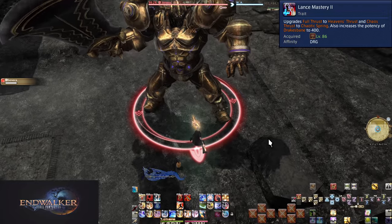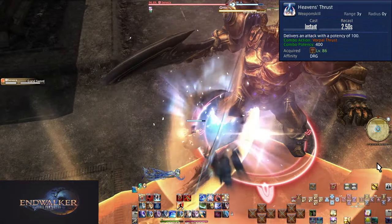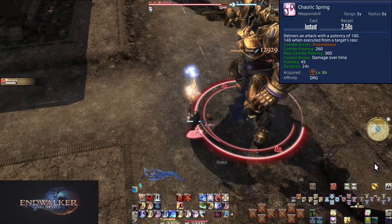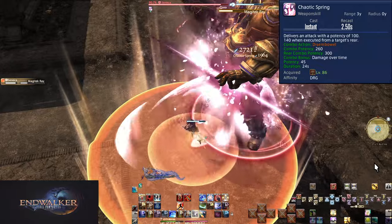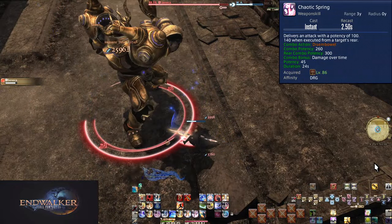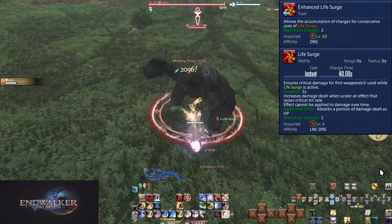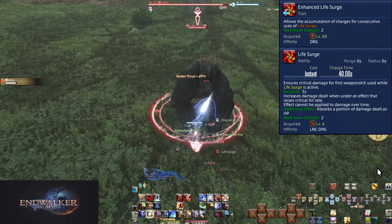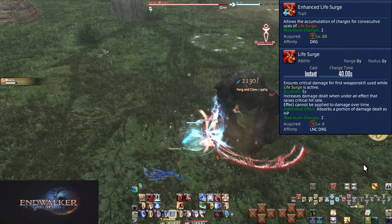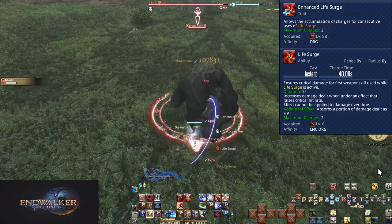Level 86, Lance Mastery 2: Heaven's Thrust and Chaotic Spring. More cool new animations for simple power boosts. Full Thrust is now Heaven's Thrust, doing 400 potency to a target. Drakesbane has also gone up to 400 potency to match. Chaos Thrust is now Chaotic Spring — a 260-potency hit, 300-potency positional, and 45-potency dot for 24 seconds, for a 360-potency dot and 660 potency of damage total under ideal conditions. Level 88, Enhanced Life Surge. Life Surge now also has charges — two of them, just like Winged Glide. It still has a 40-second cooldown, but being able to store multiple uses is always a benefit. Especially when you are going to try and only use this on Drakesbane and Heaven's Thrust, it makes it very easy to overcap. Try and always Life Surge under buffs if you can help it, such as under Lance Charge.